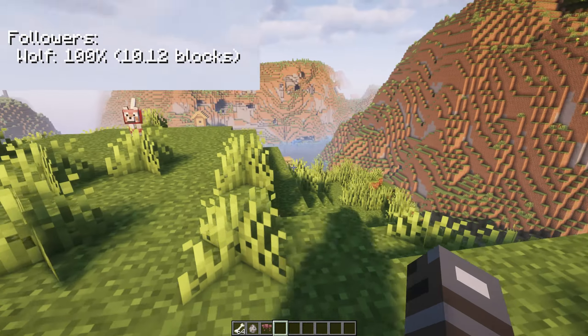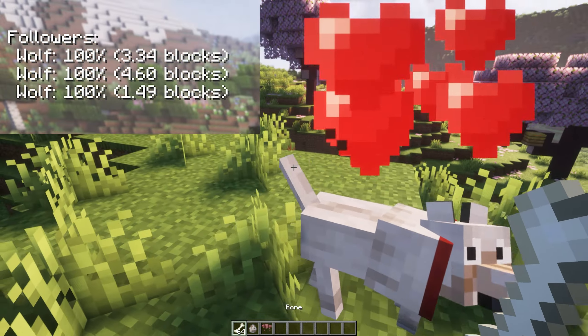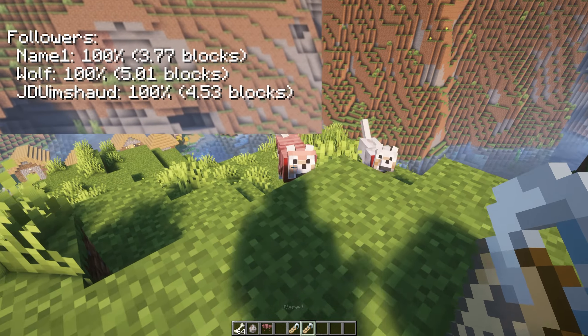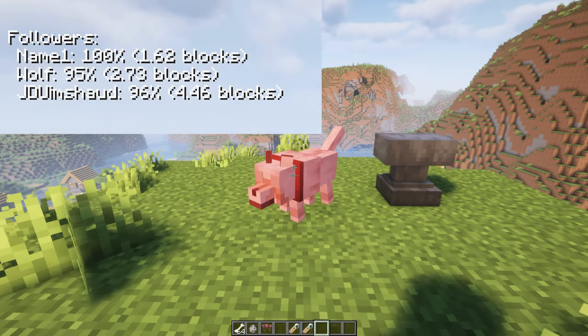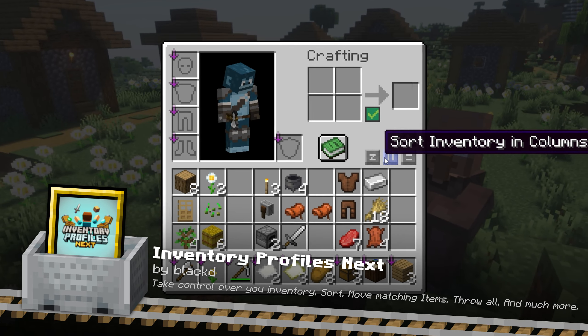GUI Follower is a client-side mod that shows a list of all tamed mobs following the player. By default it displays the health of each follower as a percentage, how many blocks they are away from you, and their name tags as the follower's name, ensuring you'll never accidentally leave your wolf behind. This mod is fully configurable, allowing you to customize the information that is displayed.